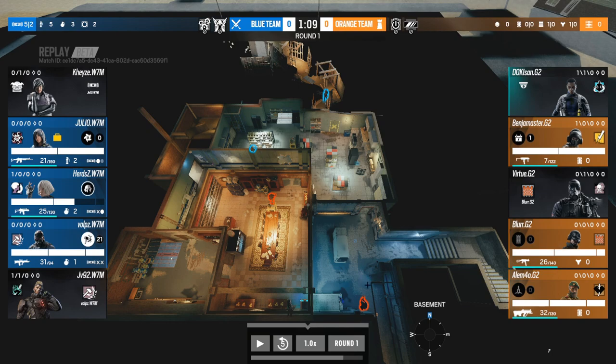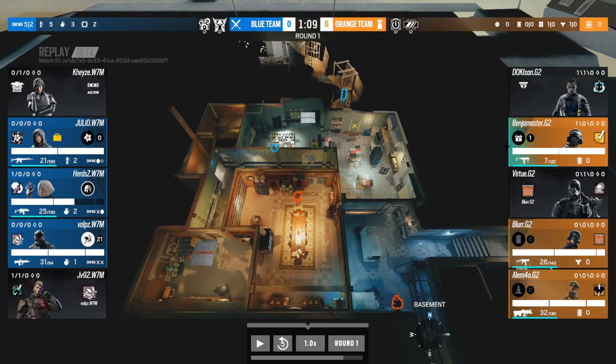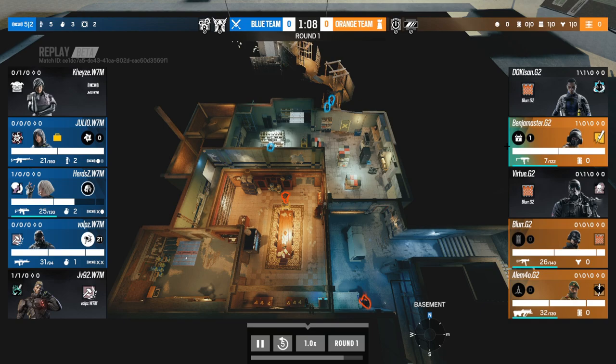Blur dropped down from CCTV side, following Doki's rotation. He should know Blue is pretty much free but needs caution just in case. The problem is it's not an advantageous situation because of the shield and feet holes — very awkward for Blur to play Blue. Benja is up in Bar, being cautious about anyone lurking on the mid floor cutting his rotation. On site it's about to be a free 2v scenario for W7M as soon as they get through the dirt door.